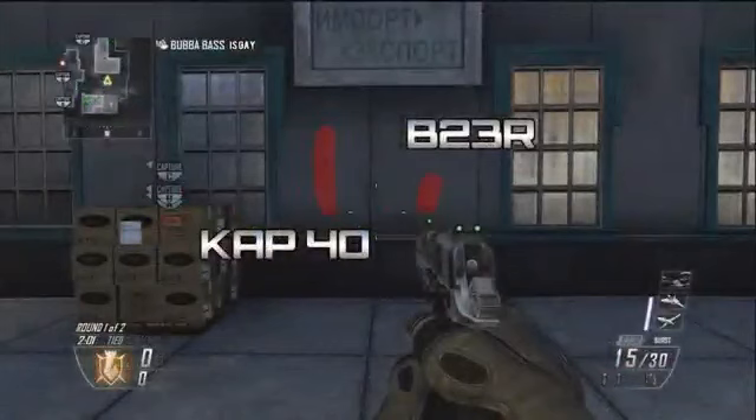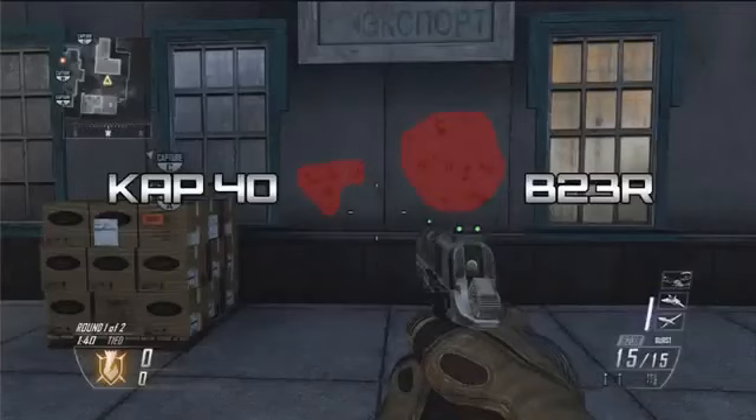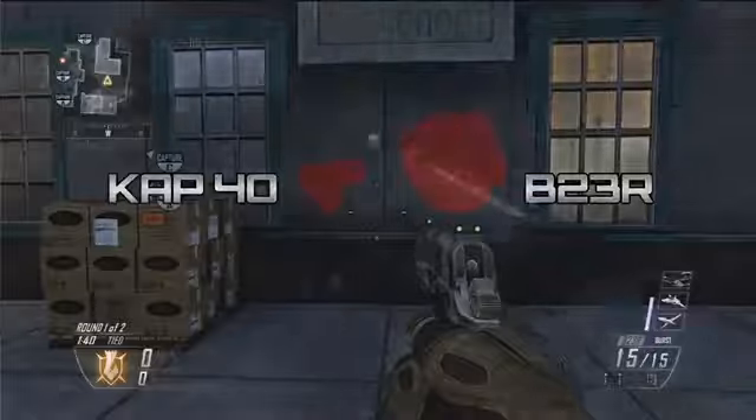Looking at the recoil patterns, the B23R's bullet spread is obviously much tighter because it is a burst pistol. For the hipfire spreads though, the KAP-40 takes it without a doubt — all the bullets stayed pretty close to one another, which just emphasizes its similarity with other sub-machine guns.